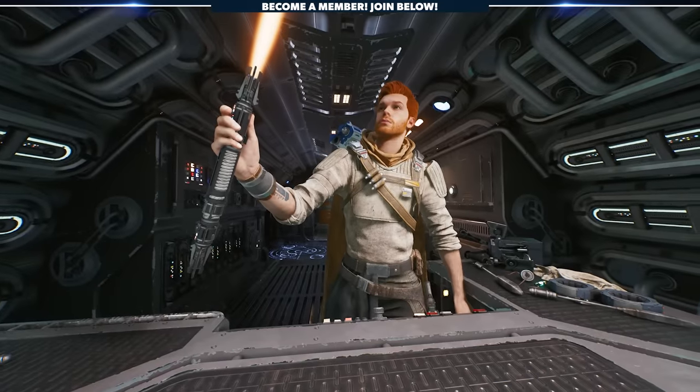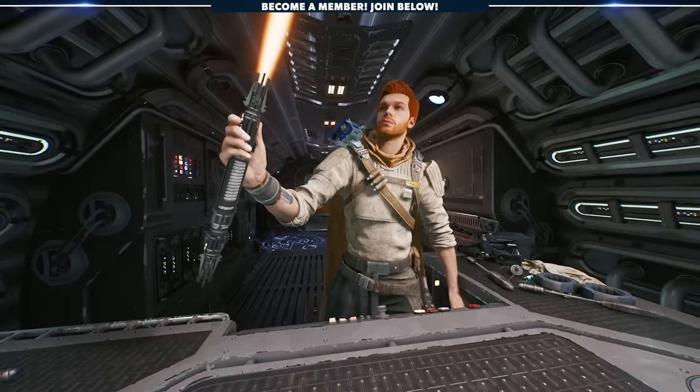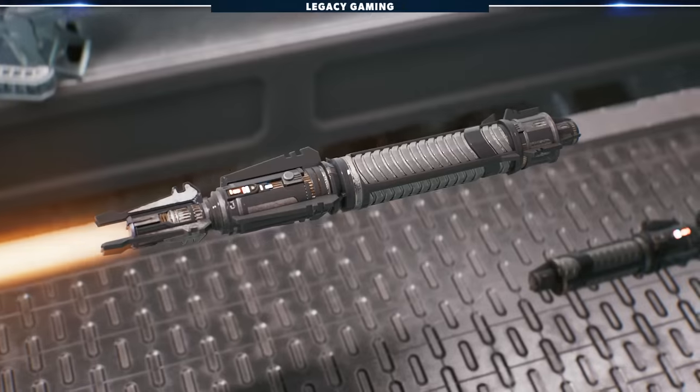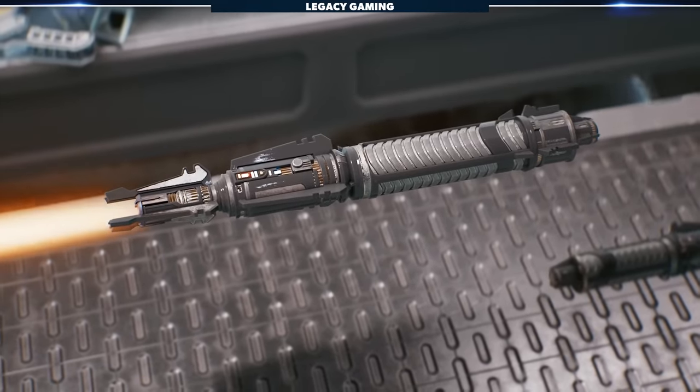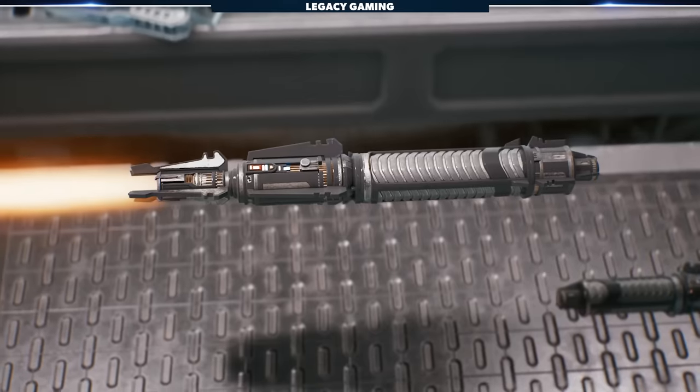The Edgehawk is a very angular design — there's a lot of sharp edges and, for the most part, straight lines that give it a sort of menacing look. You can make it look regal and ornate, more like a Jedi saber, but I do think it looks best when you embrace your dark side and color it accordingly.